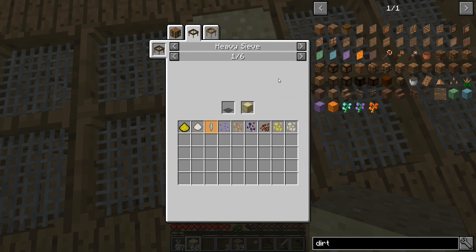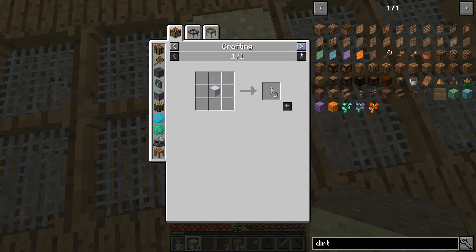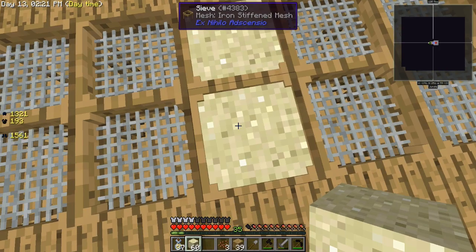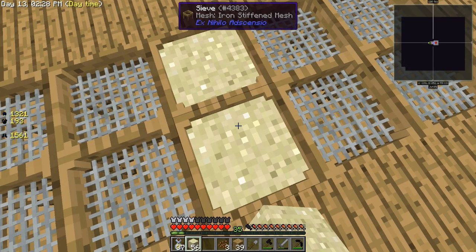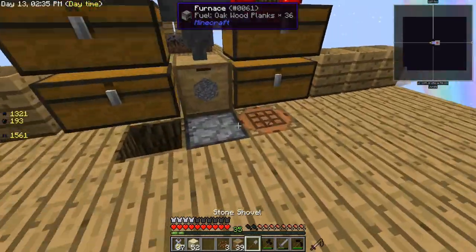I looked up the recipe — it's an 8% chance with compressed sand and an 8% chance with regular sand. I don't think I can use compressed sand on this mesh. I think it has to be a heavy seed for that. Oh, we got one anyway!